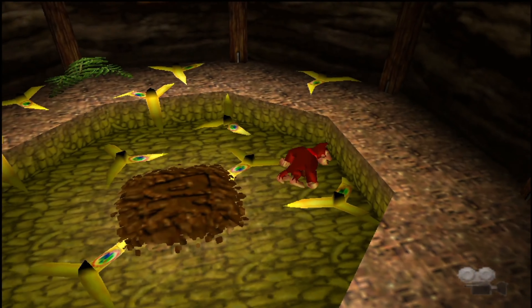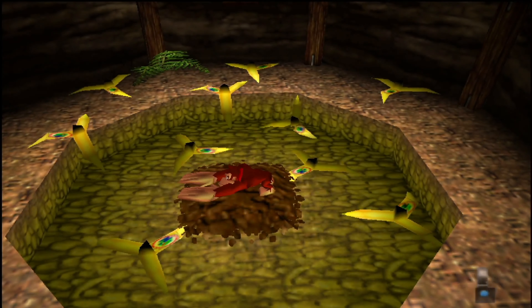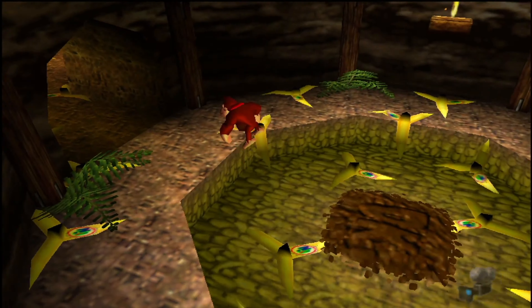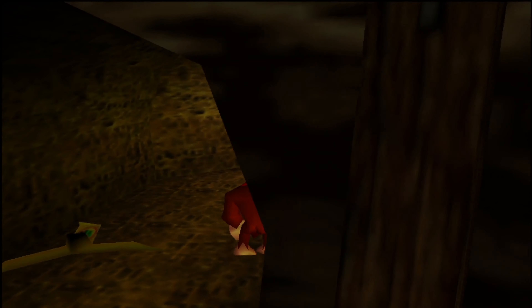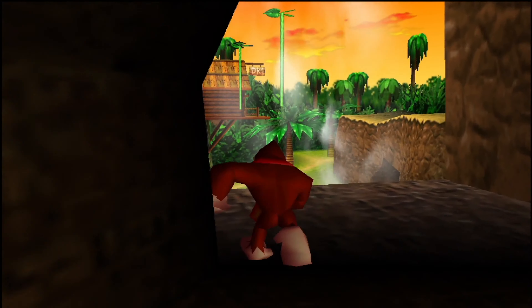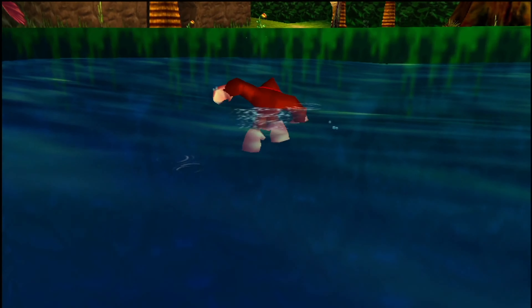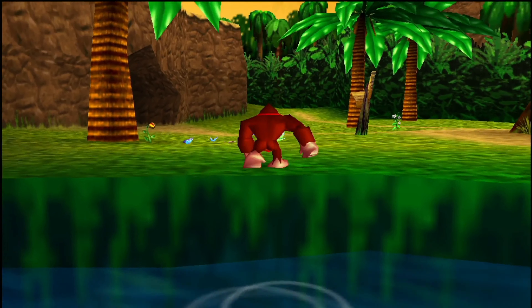Emphasis on the 'supposed to be.' You do find a bit of soft soil here, which we can actually open up later, even though I never bothered to do so. I'll explain later why I never do that — but that's pretty much the only thing you can find here. It is a nice touch: you can actually look around at DK's banana horde, just like in the first Donkey Kong Country game.